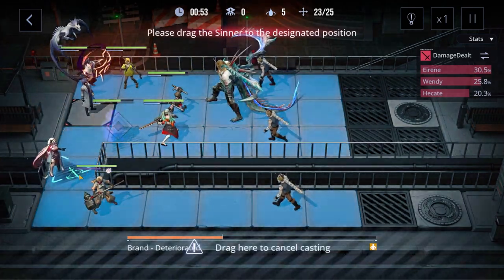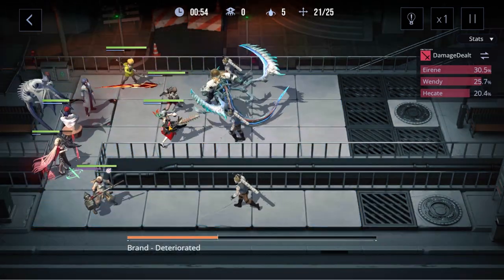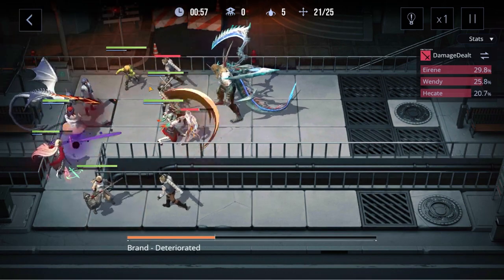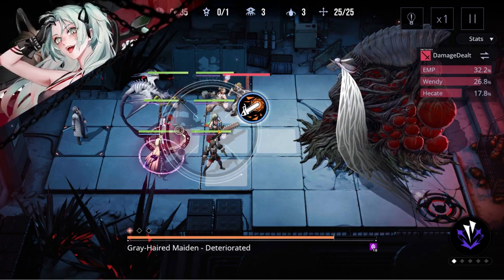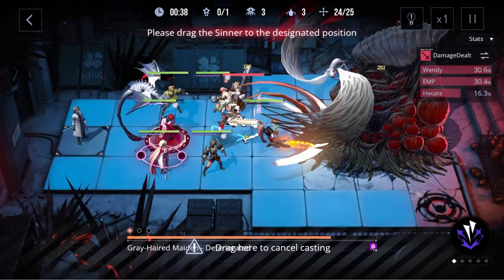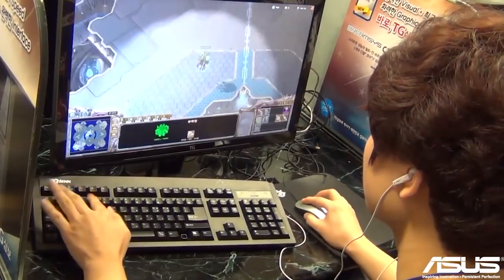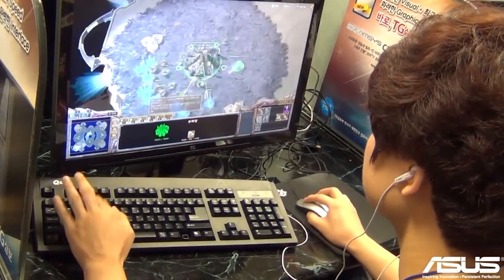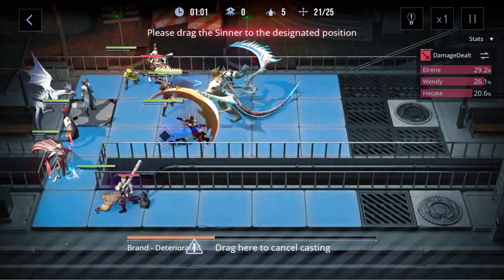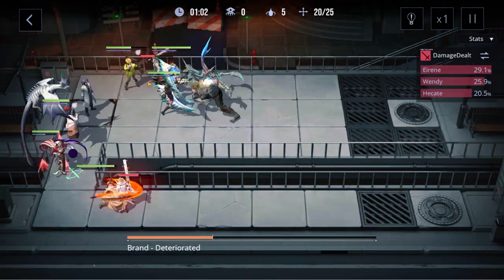Kind of like in an MMO boss fight, where they show a big red outline of a future attack, and you need to get out of it, or get kicked from the raid group. This gets pretty intense, as you will need to do this dodging while also using the skills of your characters, and so there are times when this feels like a Starcraft game with the amount of clicking I'm doing. While these are small differences in the grand scheme of things, they make Path to Nowhere play a lot differently to Arknights.